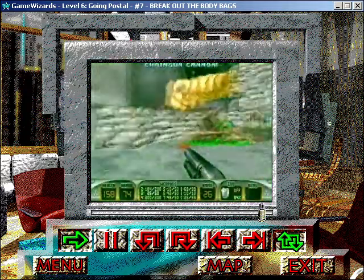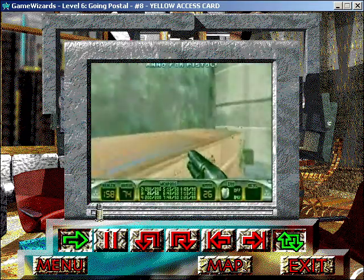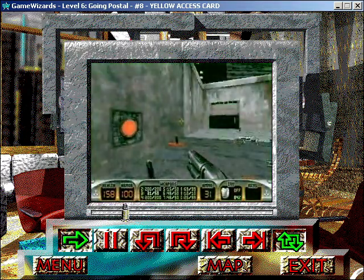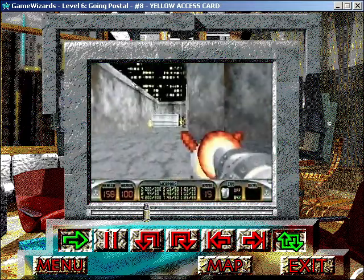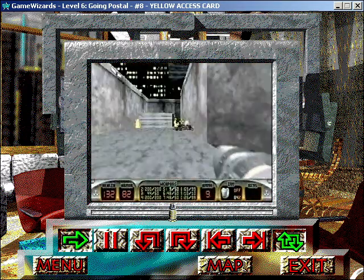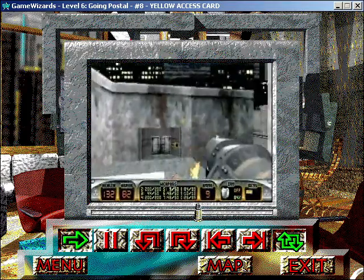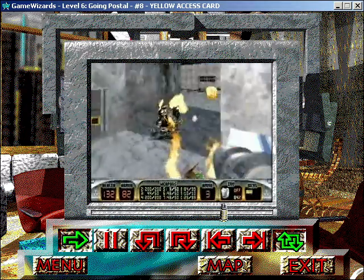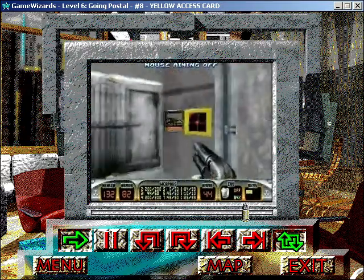After you've wasted everything in sight and think you're safe, move out of the bunker. Use your RPG to plug the battle lord that's now waiting for you around the corner to the right. After he's dead, check out the garage to resupply your ammo and pick up the yellow access card. There will be another battle lord to deal with, so finish him, go back to the yellow access panel, and open the way to the auto-destruct switch.